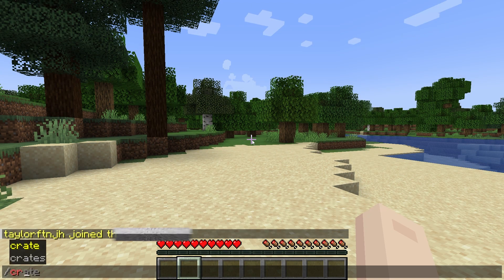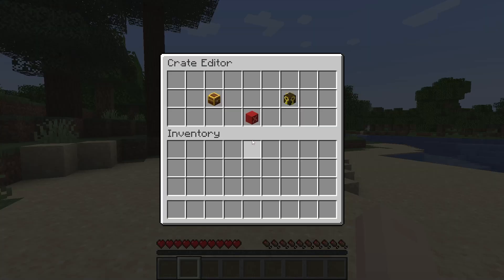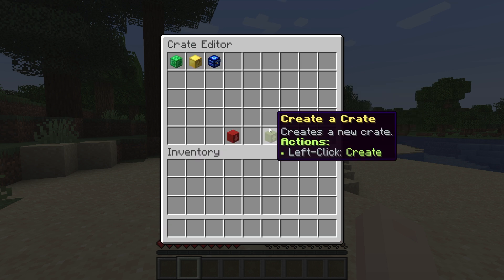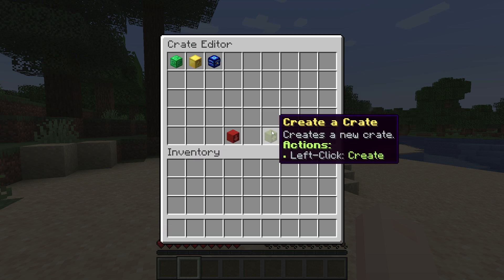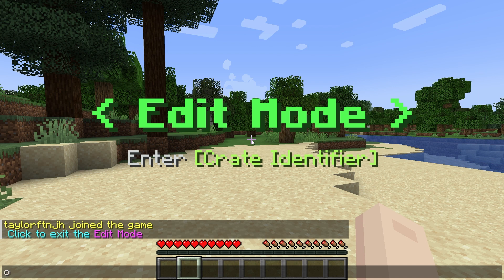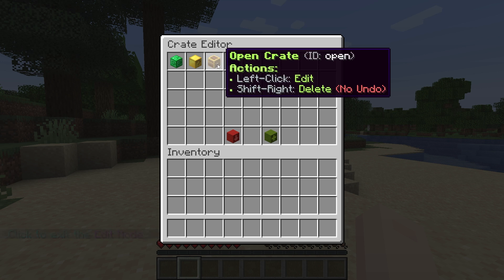Once you're ready, start by using the /crate editor command from in-game. This will open a GUI menu, allowing you to click the chest item to manage crates. Afterwards, press the green block to create a new one. You will then be prompted to enter a unique crate identifier, which is its ID. Enter any name you want into the chat bar, and once that's entered, your new crate will now be available within the GUI menu.